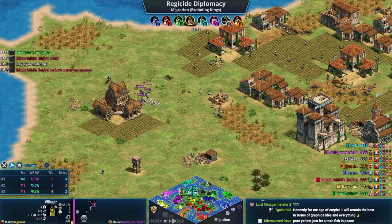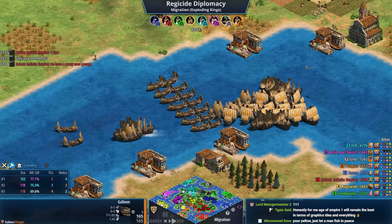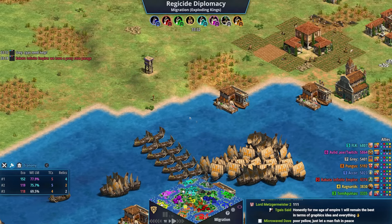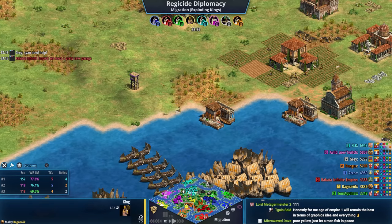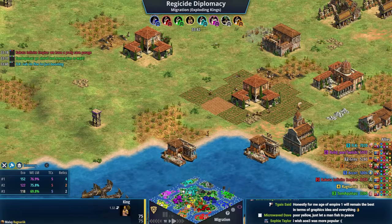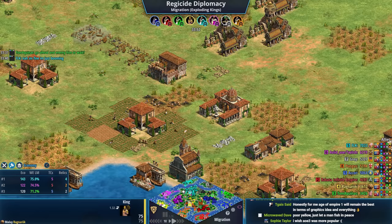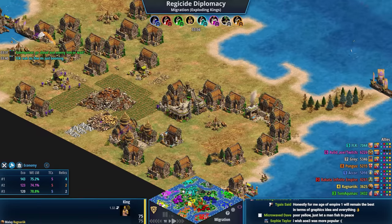Long swords are attacking yellow. I feel bad for yellow, but this can happen in community games. Meanwhile Pungus has a massive imperial navy as the Italian player. Yellow is going to try and make his way to the middle — he hasn't said much, probably too distracted to chat and play at the same time. We'll see if yellow can rebound or if anyone's going to help him.